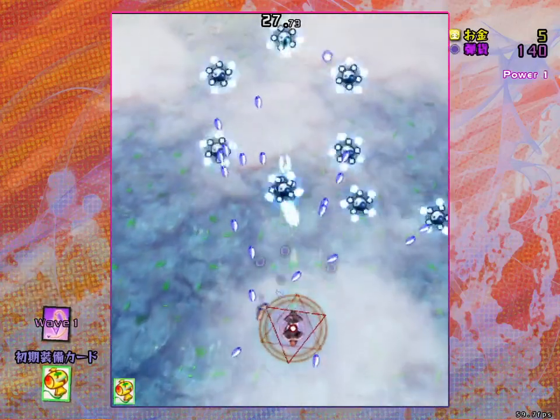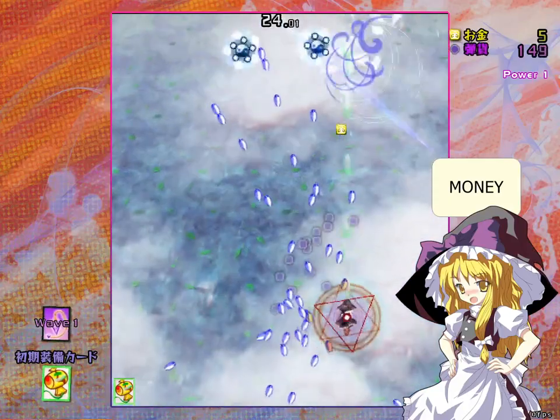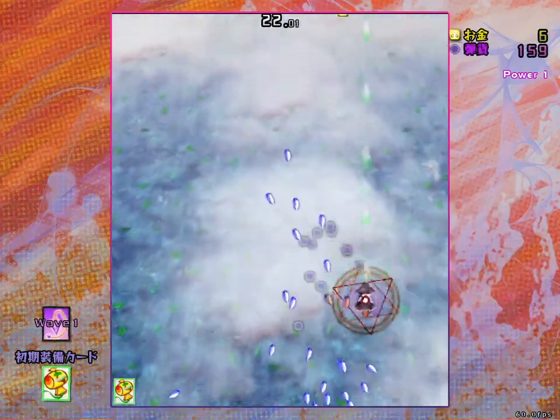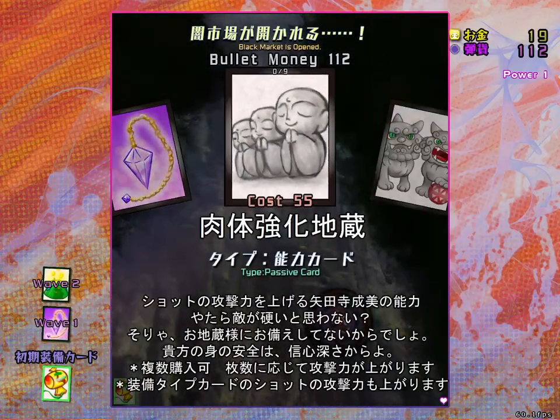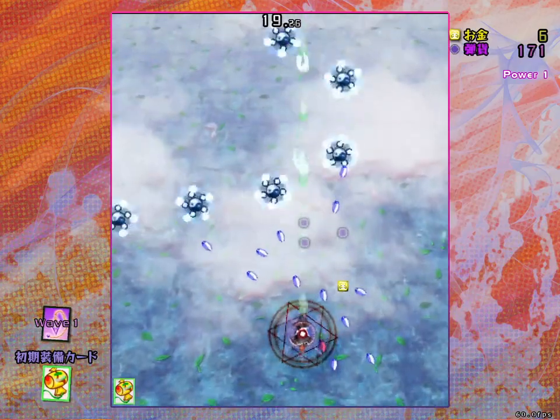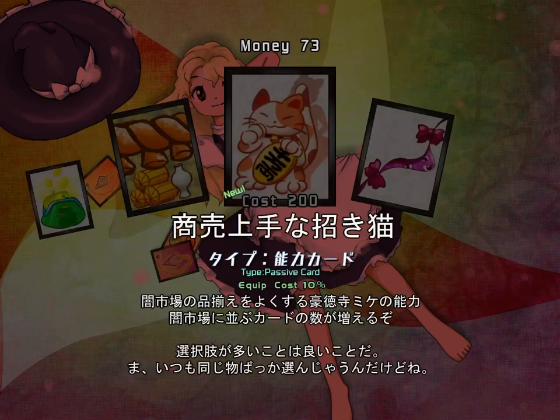Slowing down bullets makes it a lot easier to graze, which brings me to the currency you can see on the top right. The purple one is bullet money, which you can obtain by grazing bullets. This can be used in the mid-wave shop to buy ability cards. The gold one is regular money, which you can get from killing enemies. You can use this in the menu shop to buy ability cards.